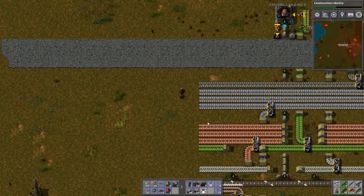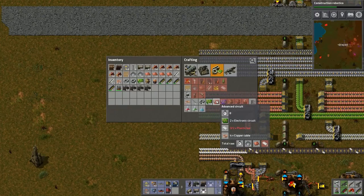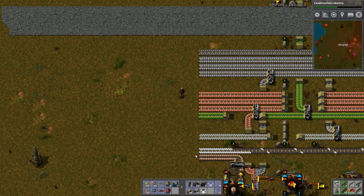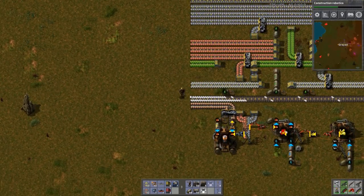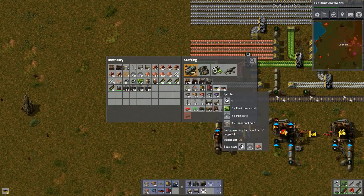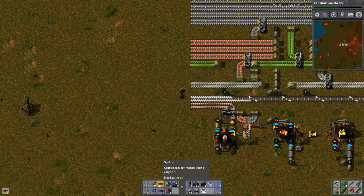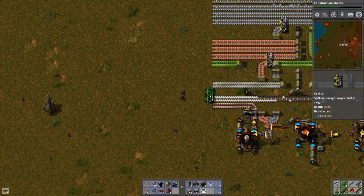We need to bring all of that up here. I need green circuits. What is the ratio anyway? Two and two and plastic bars. The nice thing about mixing liquids in is I can split this off easily enough.